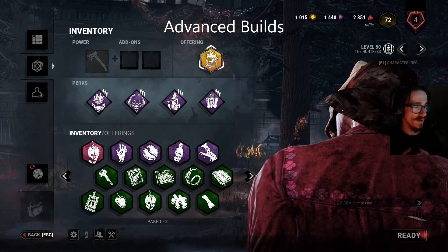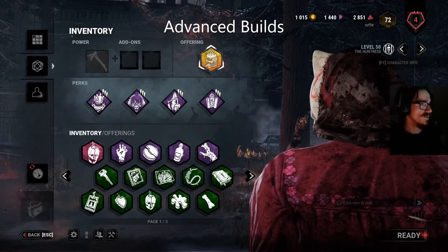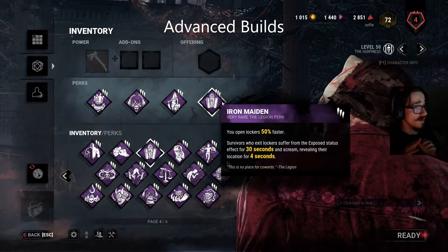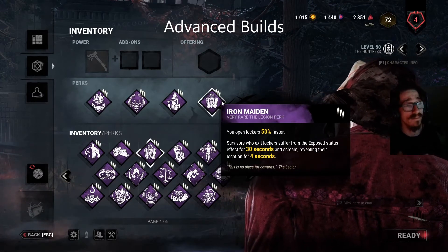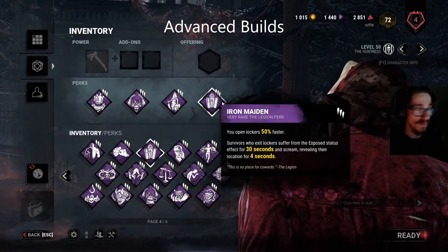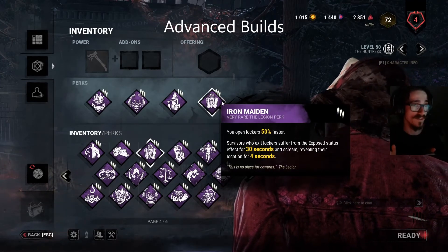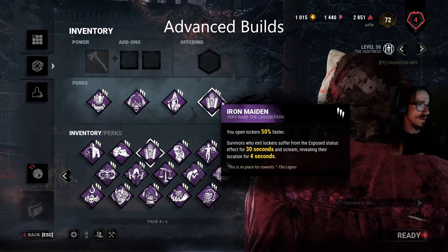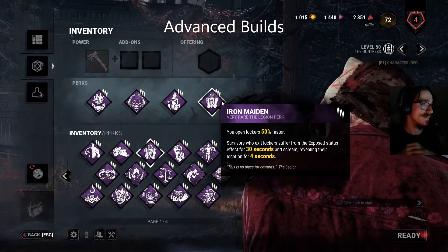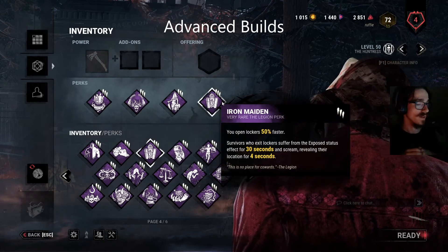Now I'm going to talk about advanced builds. When you get to the more advanced stuff and know what play style you like, there are so many options with Huntress. But one that always rings true regardless of play style — Iron Maiden in my opinion is the best perk in the game for Huntress. It was built for Huntress. It keeps you in chase longer, and reloading is the biggest downtime Huntress has in a game — you do not want to spend any more time doing it than you absolutely have to.